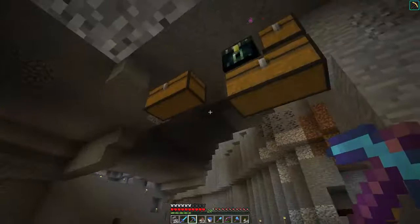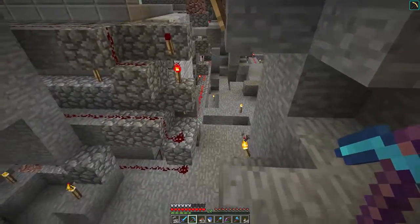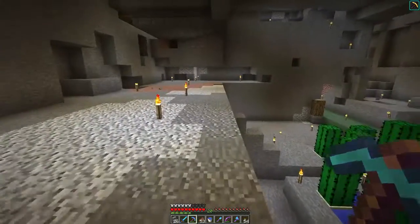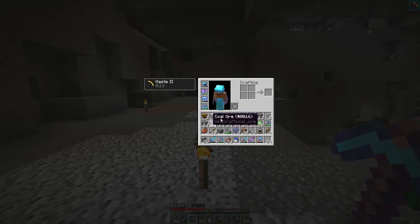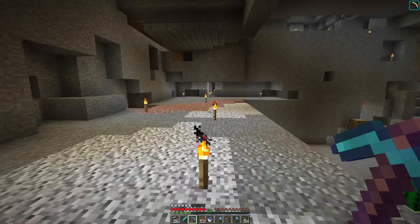Wow, that was weird — the chest that was just here had all of this coal ore in it. I'm going to harvest all of this and put it into my auto smelter system, which is just over there. I'm going to harvest all this — I wonder how many stacks we're going to get. I've got my Fortune III pick here, so we're going to get a lot. This could be interesting.